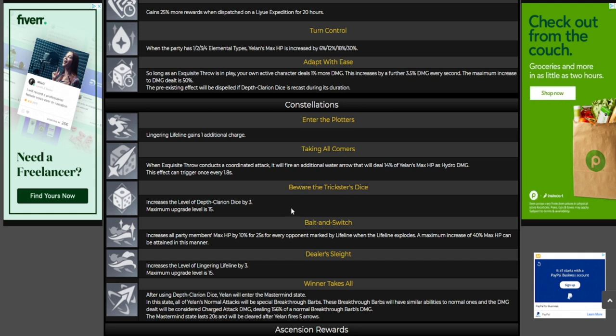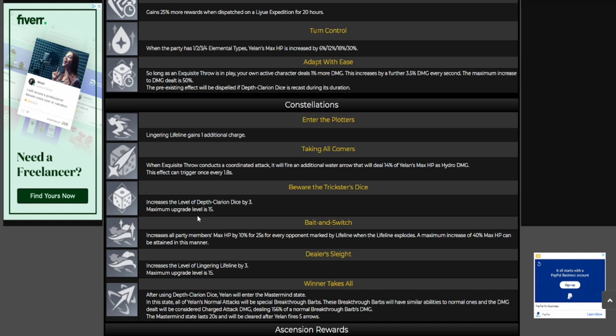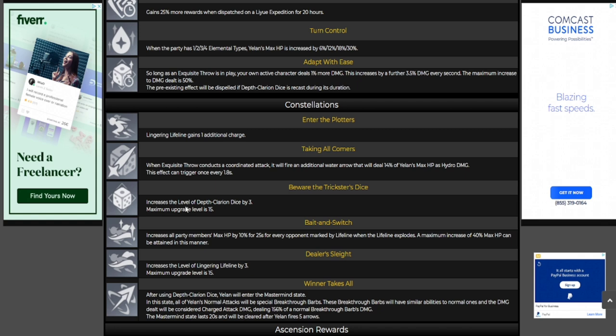If you're going for constellations, C2 will probably be the sweet spot. C3 increases the talent level for the elemental burst. I believe in beta initially the elemental skill was C3 and the elemental burst was C5, then they flip-flopped it — which is nice because they've been prioritizing whichever skill is more crucial for the character. In this case the elemental burst is the priority for Yelan, so they made it C3 so you get it sooner.